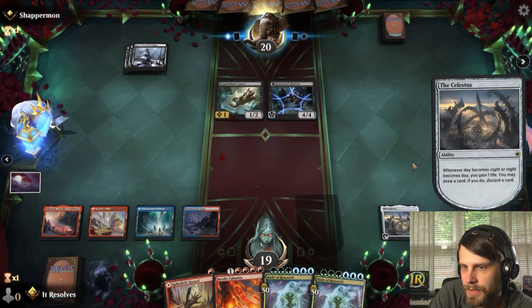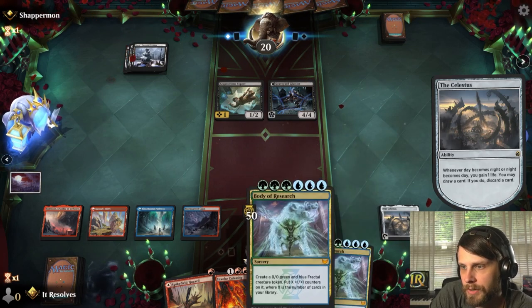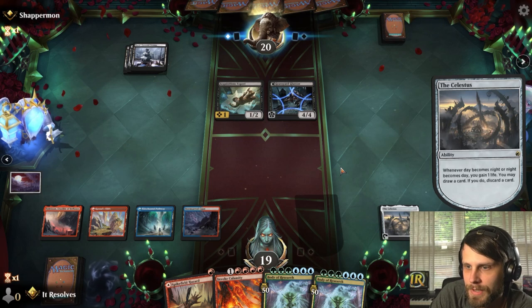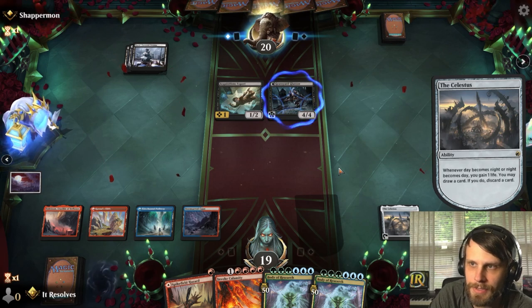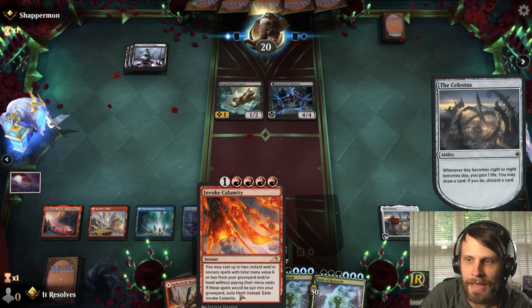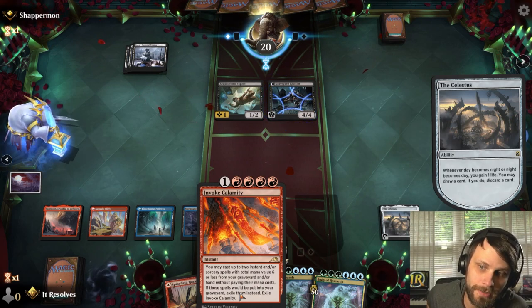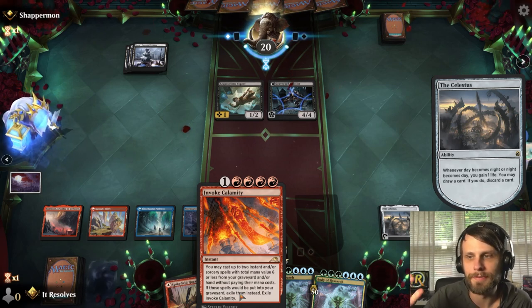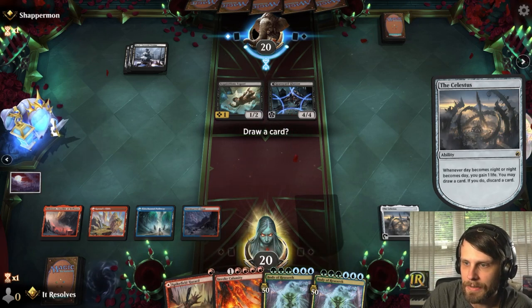Do we want to draw and discard a card? I don't really want to throw a Body of Research in the graveyard. There's a world where we just Invoke Calamity the Body of Research at the end of their turn and then just win via attacks. One thing I noted before Kamigawa was released — I named Invoke Calamity my favorite red card because it ups the value of the mana you spend for it. It costs five but you get to play something for six.